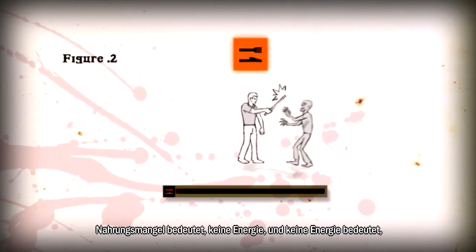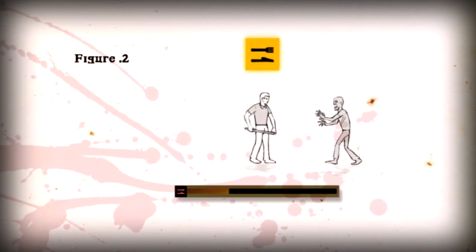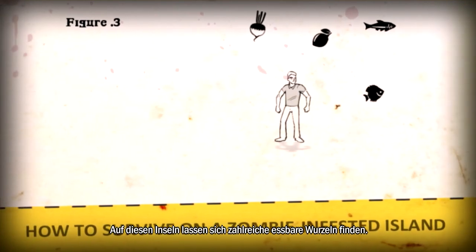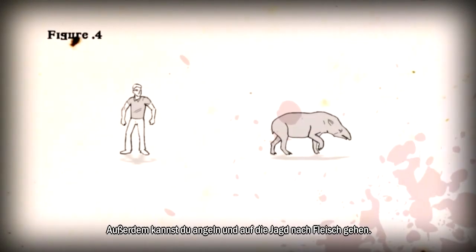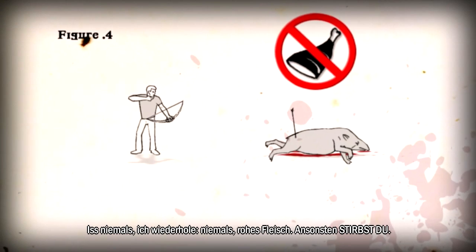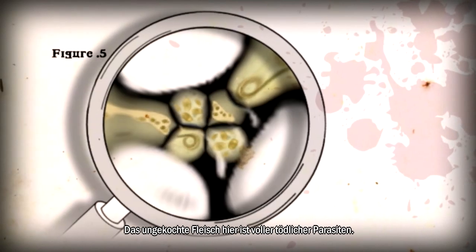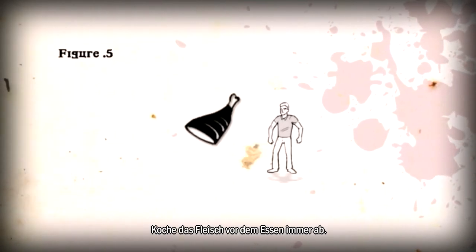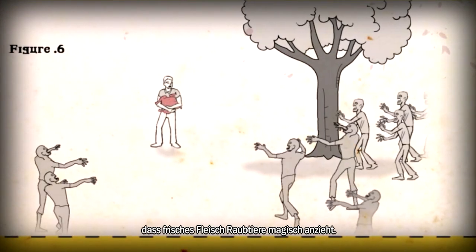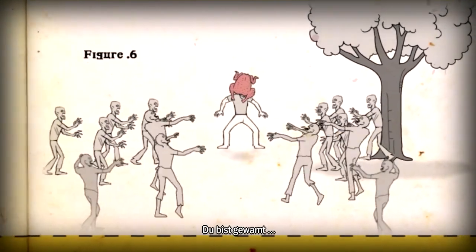Lack of food means no energy, and no energy means you won't have the strength to fight zombies. In this environment, you can find many roots to eat. You can also fish and you can hunt for meat. Never ever eat uncooked meat – it will kill you. Uncooked meat here is full of many deadly parasites. Always cook meat before eating. Finally, remember that fresh meat is a magnet for predators – fresh meat will attract zombies. You have been warned.